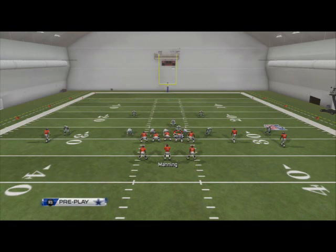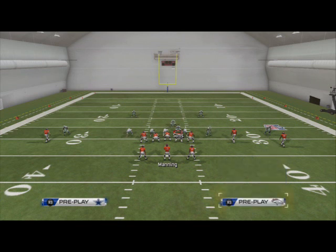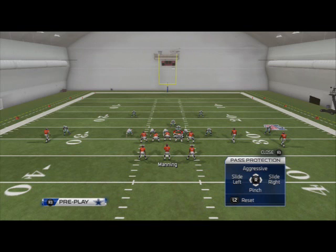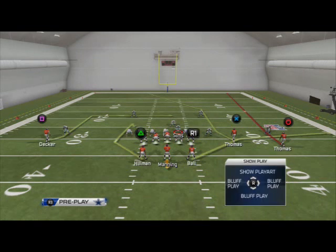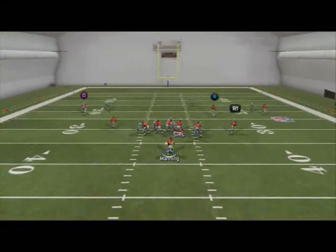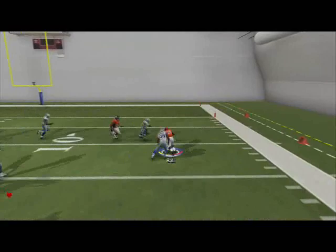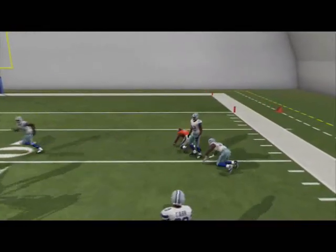And so what we're going to mainly try to do with slide protection is stop this DT nano. So we're going to hit L1 to activate it. And we're going to flick down on the right analog stick so that we pinch the line of scrimmage. And what's going to happen is the A-gap that was once coming through the DT is now picked up.